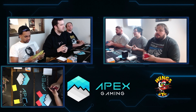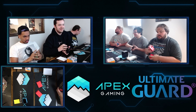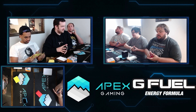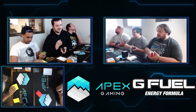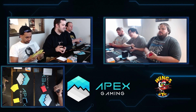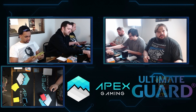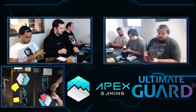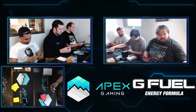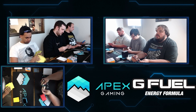As these two players finish sideboarding and shuffle up for game two, a shoutout to our sponsors. Thanks to Ultimate Guard for sponsoring the Apex Gaming Circuit — they've given us tons of swag including Cortex sleeves, Katana sleeves, Boulders, a Sidewinder, and an Arkhive deck box, all going to the top eight competitors of every Apex Invitational Qualifier. Check out apexgaming.gg to find an AIQ near you. Also shoutout to G FUEL Energy for keeping us hydrated and to Wings Etc for keeping us fueled through these long weekends of Magic.